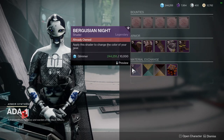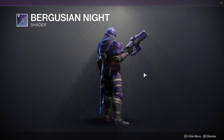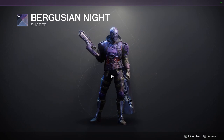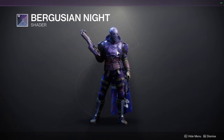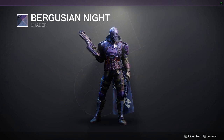As for the shaders from Ada: we have Burguzian Night, which I think is one of the best shaders in the game. The off-color is pretty rough, but if you are careful and don't have that off-color showing, it's one of the best shaders in the game. It has, like, all of the Forge's symbols going through it — it's really cool.